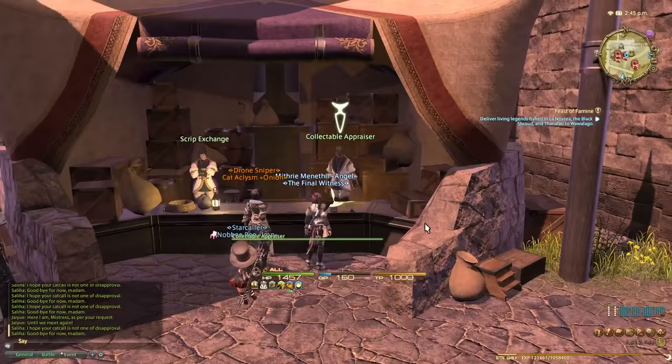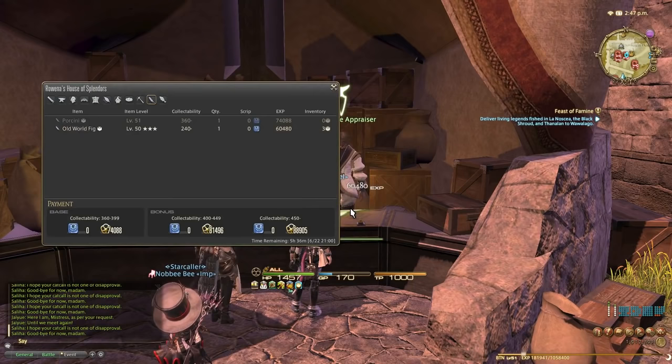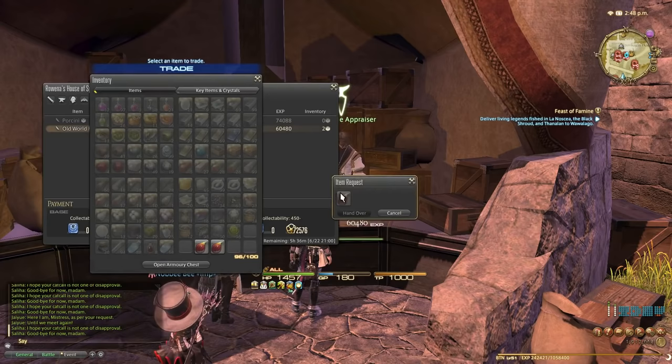Let's hand in old world fig times four, and you can see every time we're going to get 60,480 experience for each one. Hand over, hand over, and hand over.